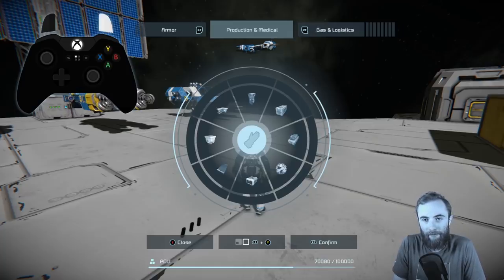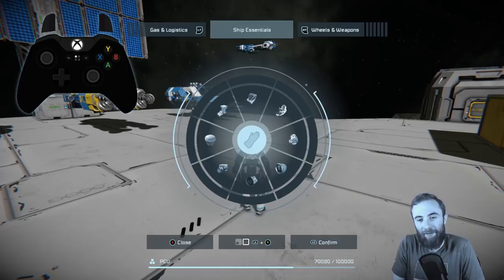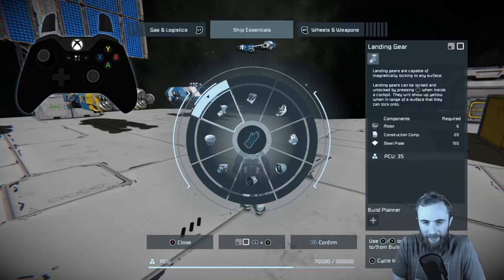Let's find the landing gear, flicking through our tabs with the triggers. Ship Essentials is what we need — actually most blocks in here are what you need to make a ship fly. Let's first select the landing gear on the left and confirm that. Before we do that, it's actually good to look at the hints to switch between the large and small grid.